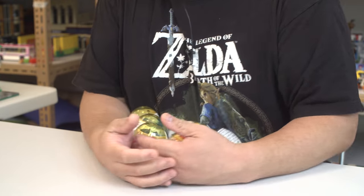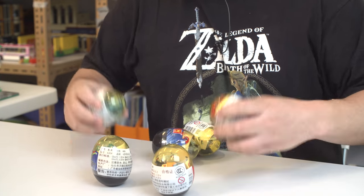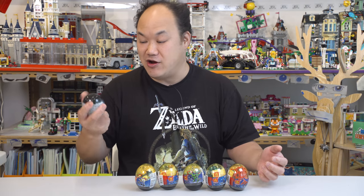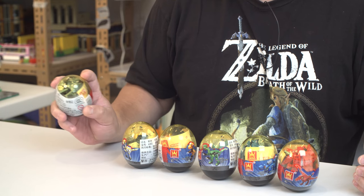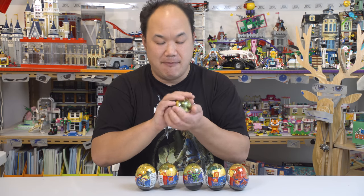Look at these little baby eggs — they're really small. Let's build them together right now. Hopefully they won't take too long and we'll start in order of the numbers. They come in little egg containers, they're really small. These are intended for kids. If you're under three years old, sad face. Got to be older than three to play with these. I like how they're in eggs — it's very prehistoric.